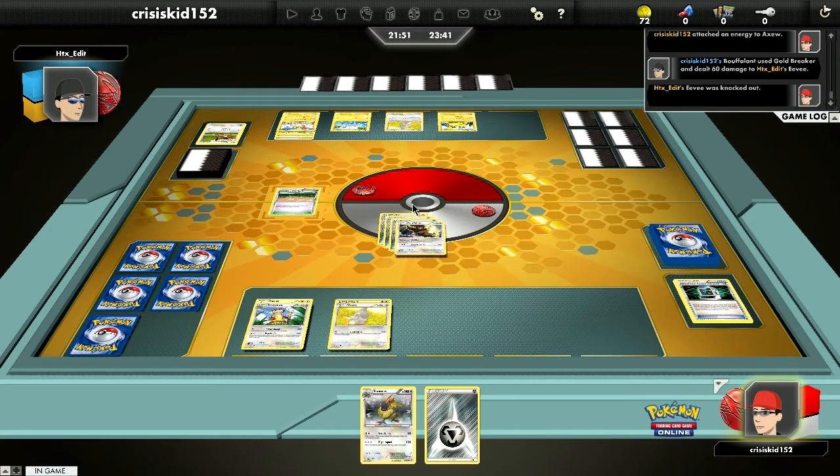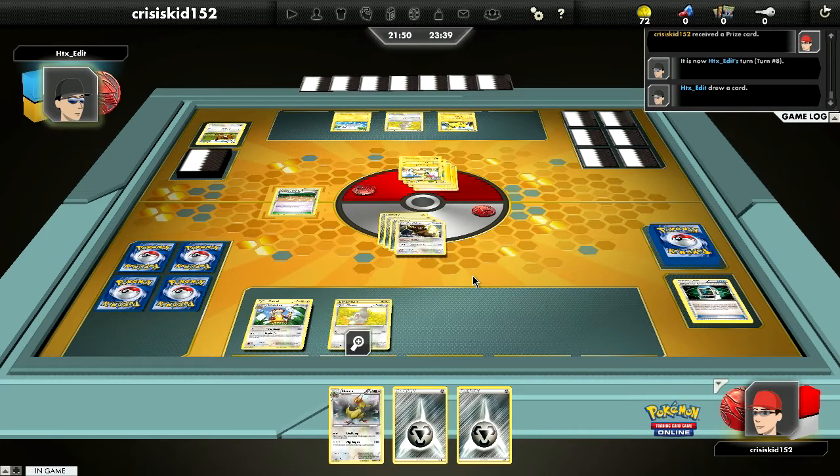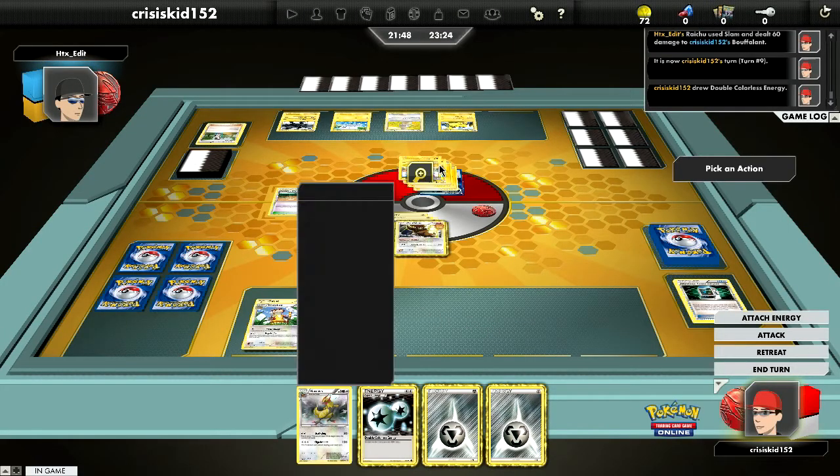We take down the Eevee — this is going pretty well. I'm two prizes ahead, he has yet to do any damage, and I have almost two Pokémon set up for their biggest attacks — the two best Pokémon in the deck. He has Plasma Energy, which proves he probably has a Plasma Jolteon, so he does 60 damage with the big attack.